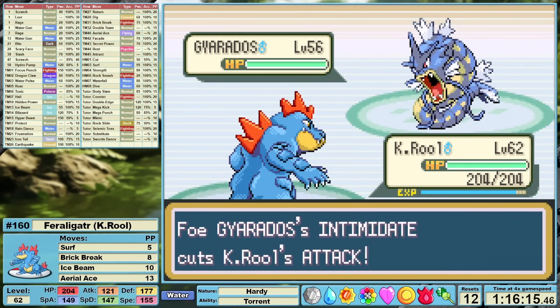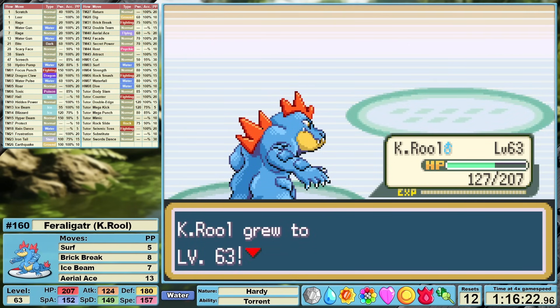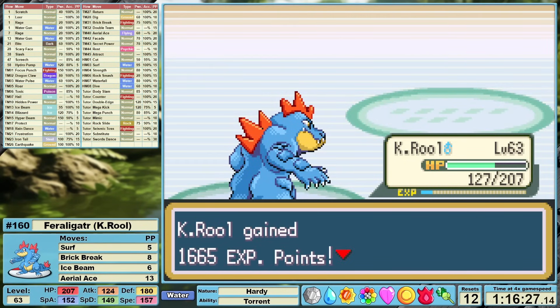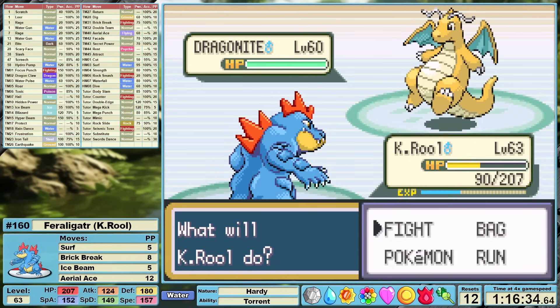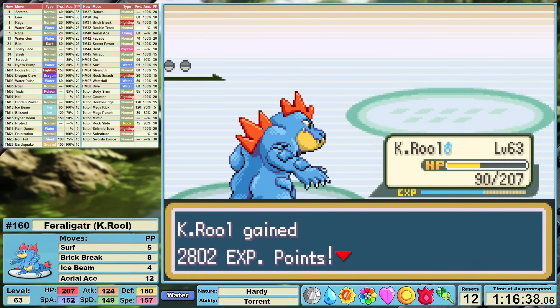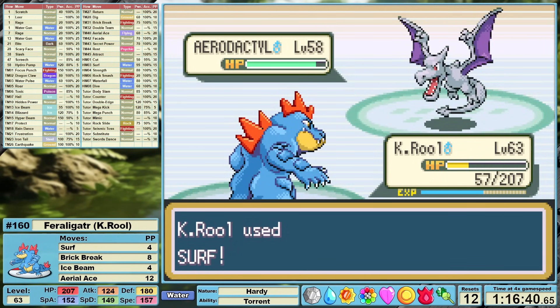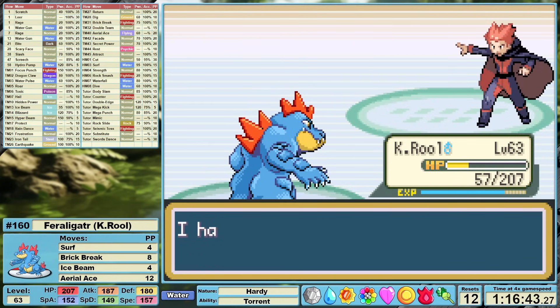Before jumping back in, I used an Ether to restore three Power Points on Ice Beam. We actually end up freezing Gyarados on the second shot, but he thaws immediately. Then, with a beautifully timed critical hit, Gyarados is out of here. Super Effective Ice Beam takes down his next Dragonair, but his second Dragonair actually hangs on by a sliver. No worries — Aerial Ace cleans it up, and then four times Super Effective Ice Beam deletes Dragonite. Aerodactyl outspeeds us, knocking us down into Torrent range, so I switch to Surf. STAB Super Effective Torrent-Boosted Surf washes away his final Pokemon. This leaves one final challenge in Round 1 — the Champion.